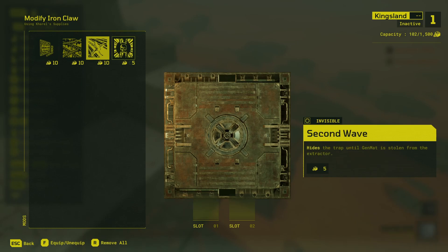The last mod is the standard second wave mod. This goes through the usual four-second arming cycle after the raider picks up the gen mat. It's invisible and unbreakable until the raider picks up the gen mat, but then it goes through that four-second arming cycle, after which it'll be ready to fire the next time the raider steps into its line of sight.